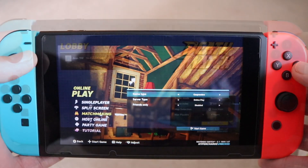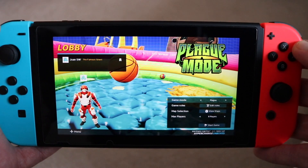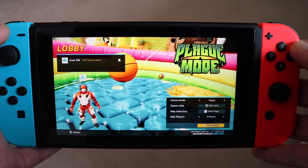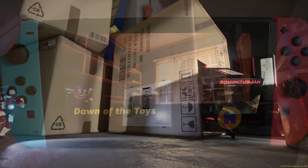If you want to play with friends, head over to Host Online and choose the game type Multiplayer. Once in the lobby, you can choose either Deathmatch or Plague Mode. You can also enable Local Play if you have a few Switches lying around to play one another.